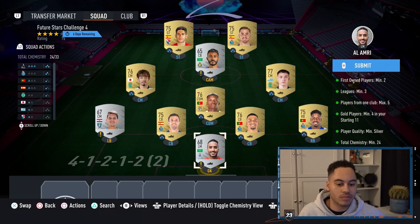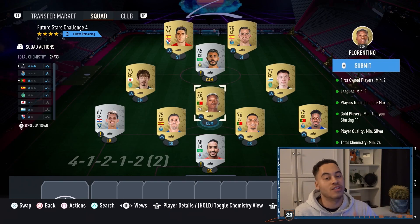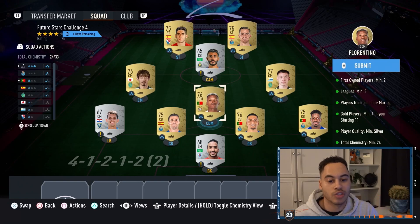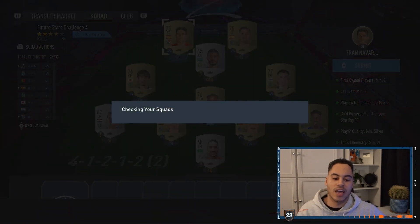It's a pretty simple one — just two first owner silvers and another third silver card. You can remove some of the Portuguese golds if you have silvers from the same nation. If you want to do it a bit cheaper and have cards in your club, just replace some of these players with German silvers or Spanish silvers and you can still get the chemistry.